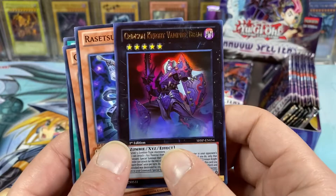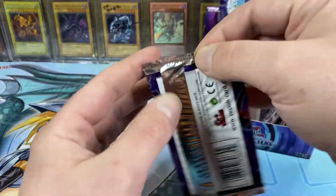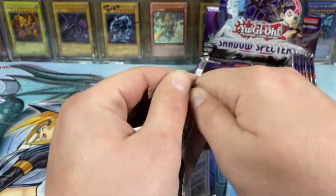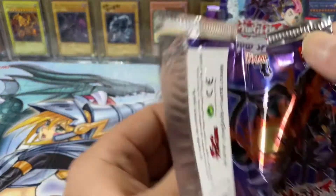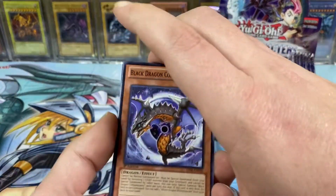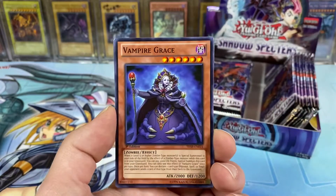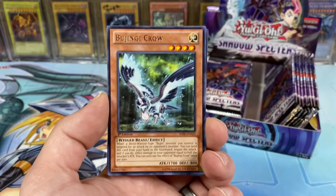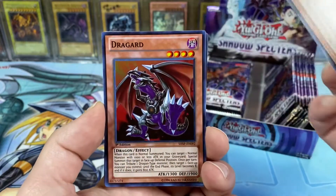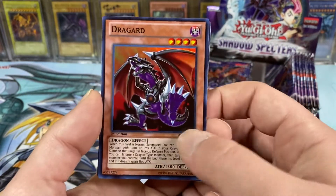So we got our first Ultra of the box. I haven't opened up cards in a hot minute, so I'm probably going to knock out two or three openings today. Another Black Dragon Collapser Serpent. Vampire Grace, Dragon Shield, Bujingi Crow, and a Draggard Super Rare — that looks super awesome.